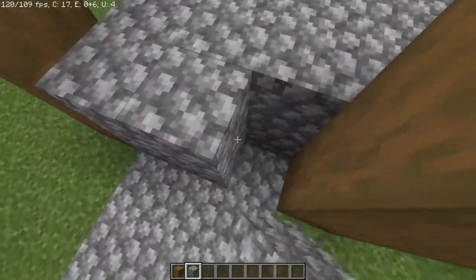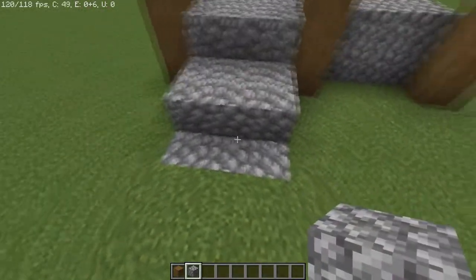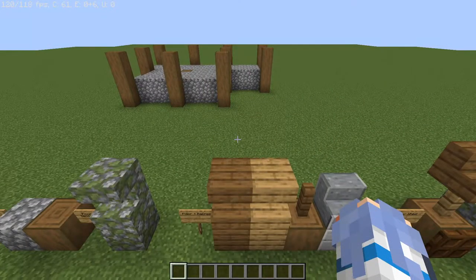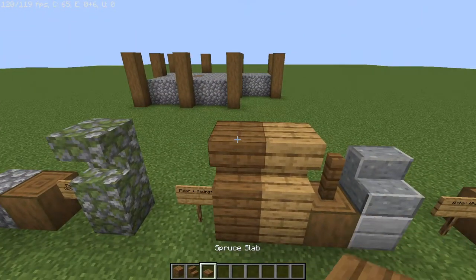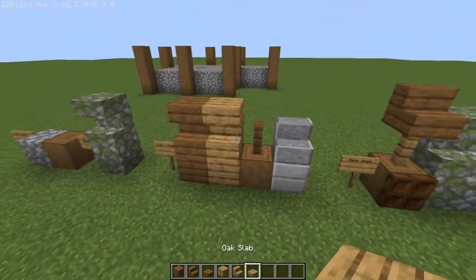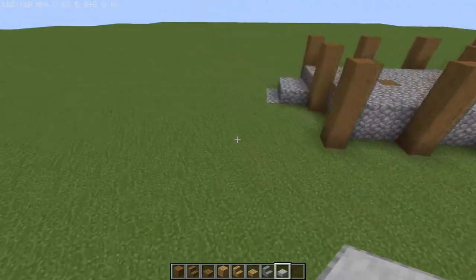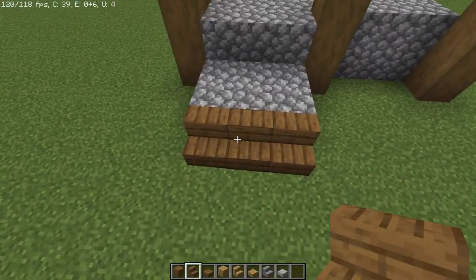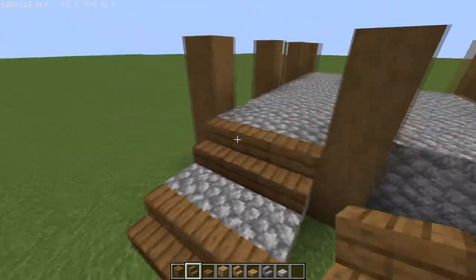One more piece before we move on to the actual floor: we're going to raise where the ramp floor plan is — up on the first part, then up one on the next two, and none on the last part. For the floor I'm gonna grab spruce planks, spruce stairs, and spruce slabs, likewise the same palette for the oak parts, an andesite staircase, and a smooth stone slab. For the ramp we're going to place three spruce staircases where the grass is level with the cobble.